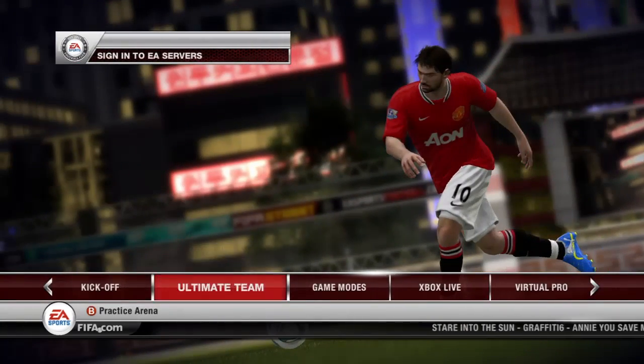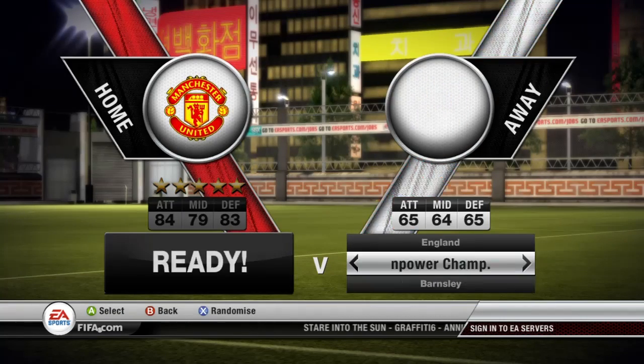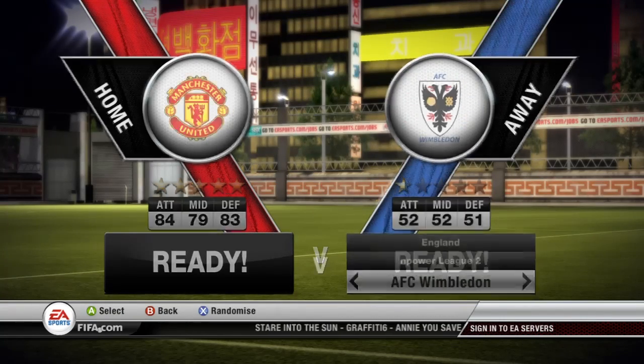Go into a new kickoff mode — exhibition match. Pick the team of your choice and then pick AFC Wimbledon as the opponents.